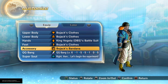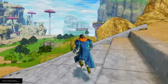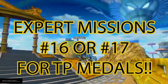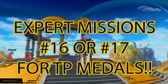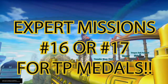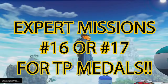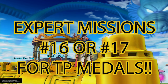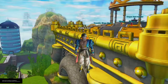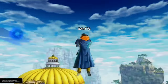You have to go get Bojack's clothes, all of his clothes including his bandana, and equip them and you will complete the last mission. To get TP medals for free, try expert mission number 16 or 17 - I believe the one with Goku and the one with Vegeta. Do that expert mission over and over until you get enough TP medals to buy what you need for his clothes and you will complete the mission. There's also a TP medal boost that might still be going on.